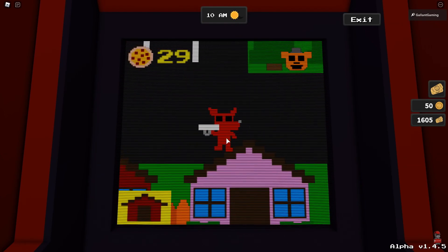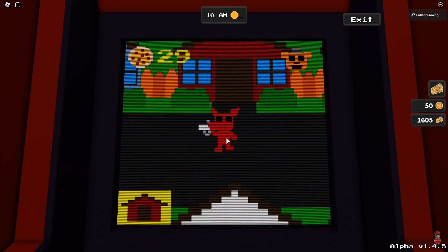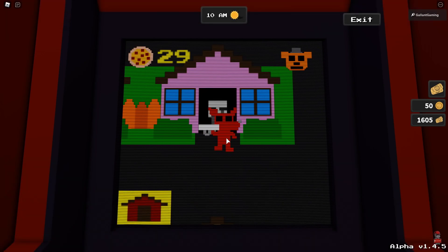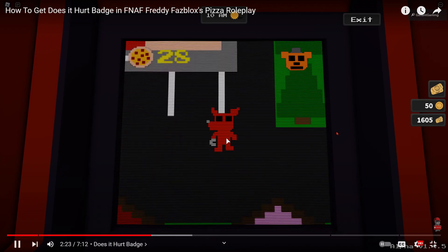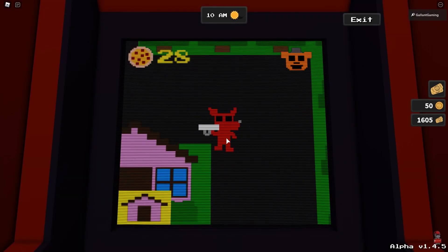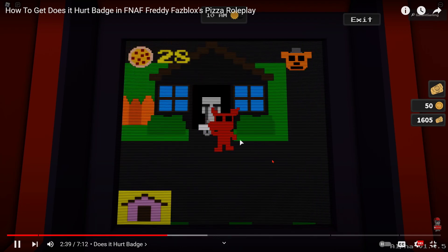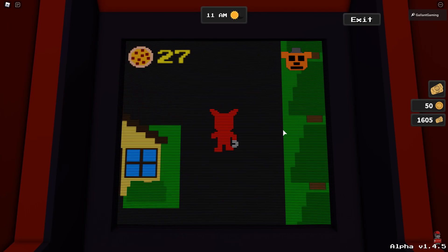Now we're going to ignore the house in the bottom left. Let's pick up another pizza — this next one is going to the pink house. So the code works like this: blue is one, red is two, pink is three, and it goes on for each house up to nine. Deliver it to the pink house — you know it's correct because crying child answers. Then this one is going to black, which is the last house at the end. Make sure you don't deliver to the wrong house or you'll have to restart everything.